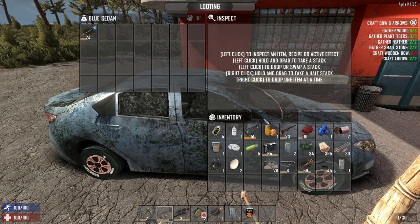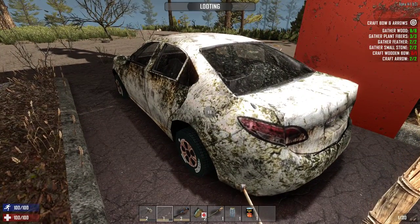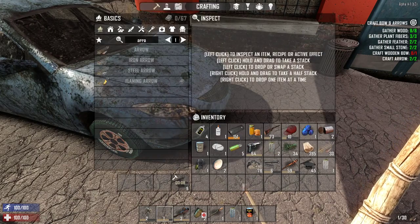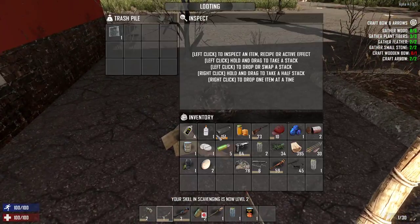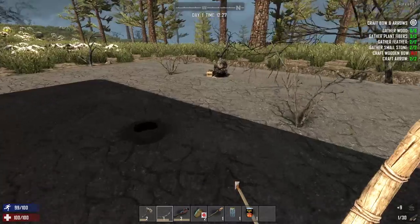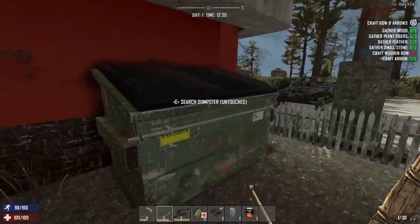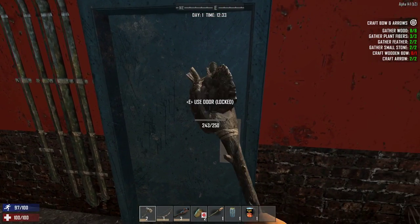Let's loot these cars and loot this place up — we might end up having to stay here tonight. I should have scrapped that; I'll come back and get the scrap iron. Scrap iron is like gold in this game. Let's loot this — nothing special. I hope there's a fridge in there. I have found pretty good stuff in these garbage cans, so just might as well try.